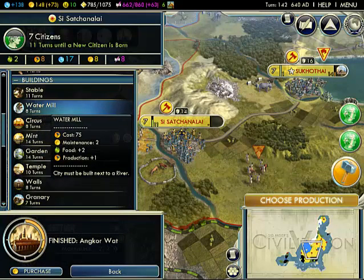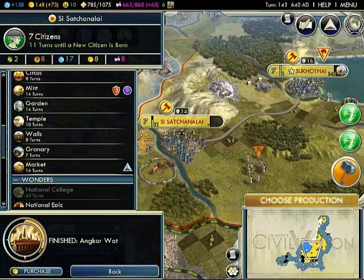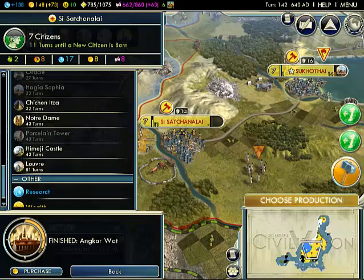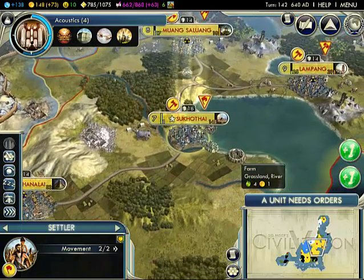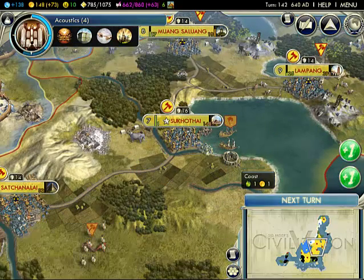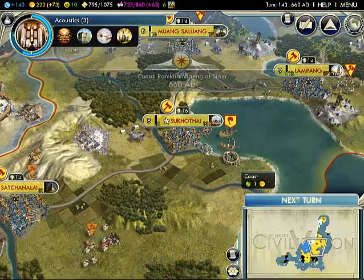Didn't I buy a water mill? Whatever. Let's go with Chichen Itza. And let's take our settlers out to the ocean, and hopefully not get ambushed by barbarians again.